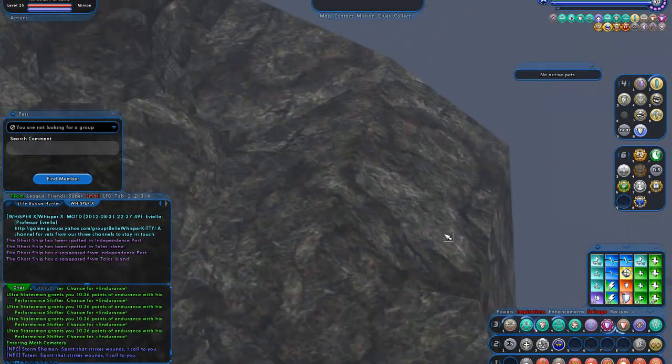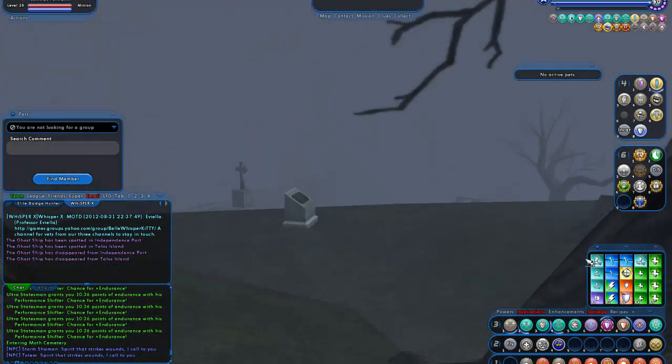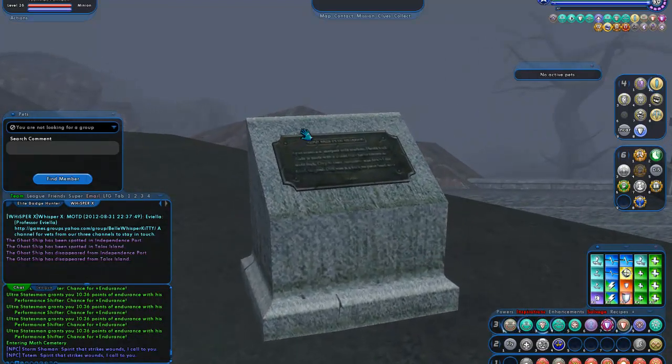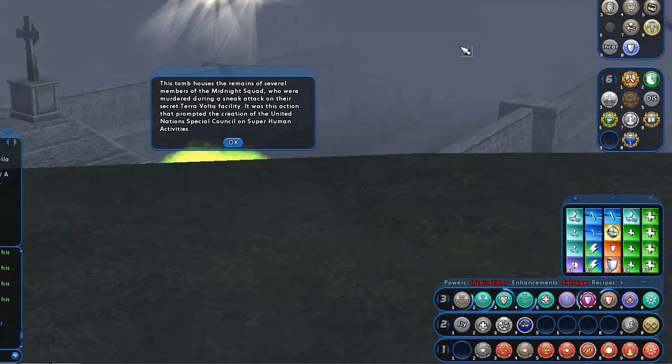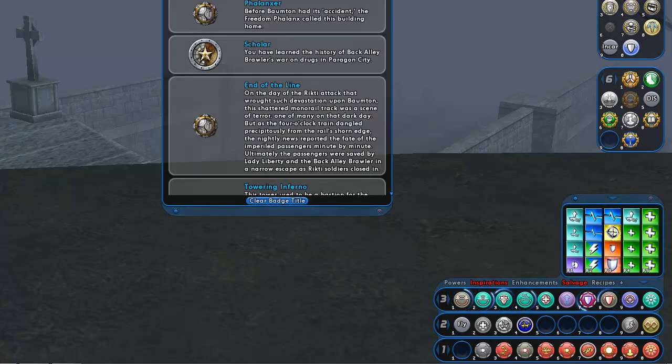We're going to locate our first plaque. They left the zone up as an echo because, unfortunately, some of the plaques in here are pretty quintessential to the history badges, and they want to give people a chance to see what the old zone was like. And it looks like we have completed another badge — Historian.